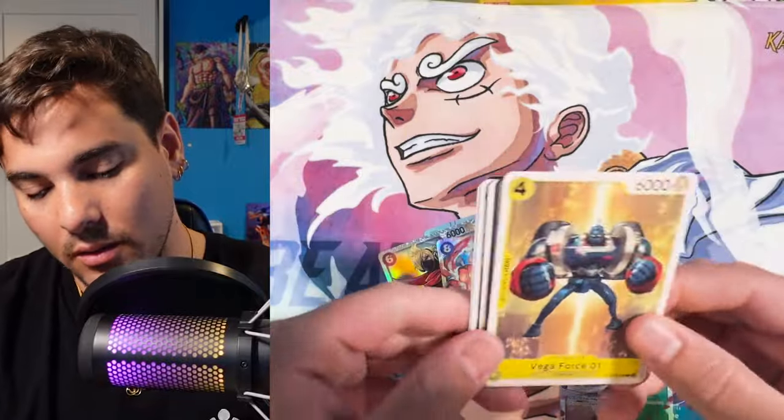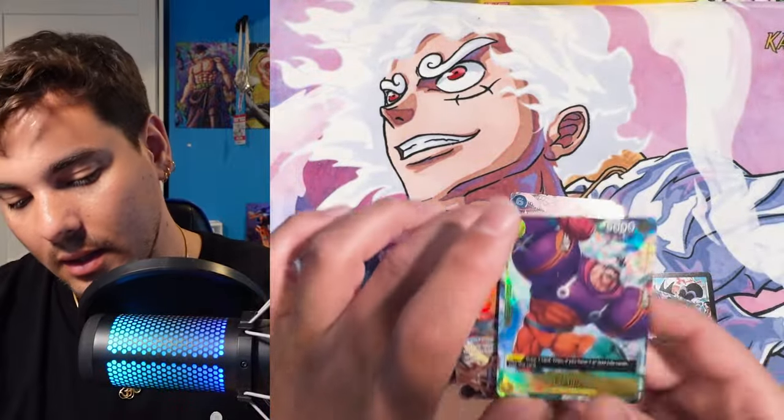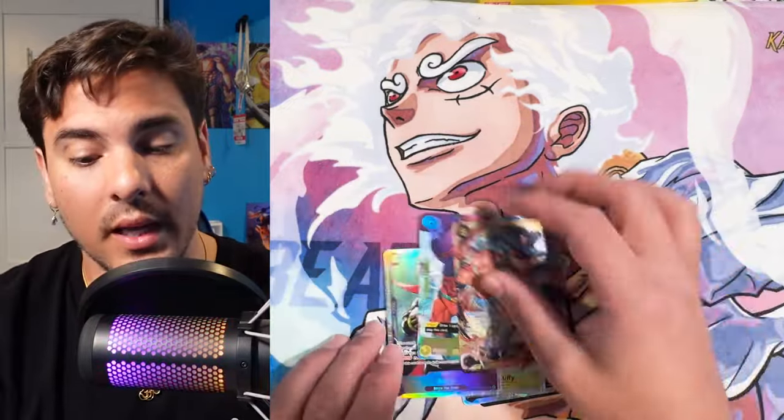Our last pull — oh, this is a dong! So this is a two-hit box: we got a Frankie and the Secret Sabo. Cases are not mapped, because this differs from the case I had opened previously.